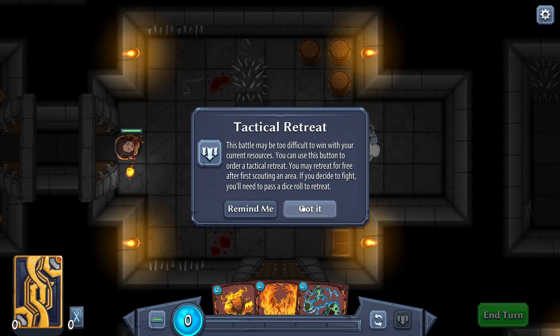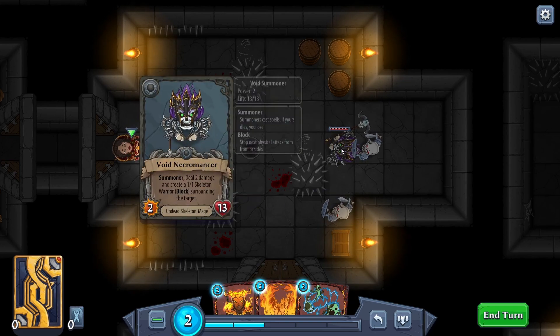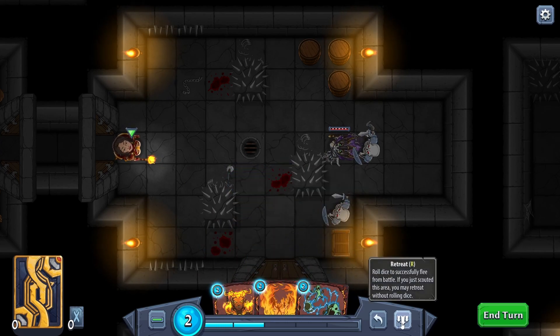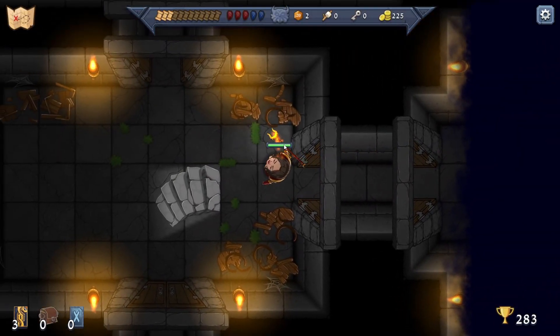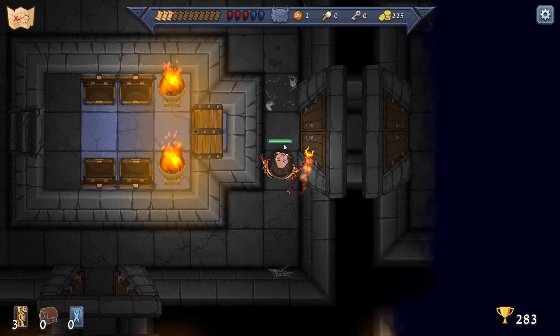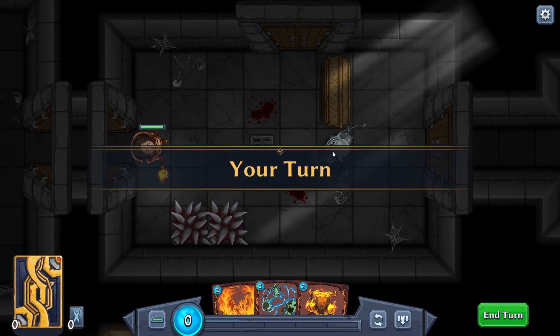'If you decide to fight, you'll need to pass a dice roll to retreat.' The Void Necromancer has 13 health - we can retreat for free successfully after initial scouting; if we try to retreat later it's harder. It says we should retreat, so let's retreat. This next one looks easier maybe.